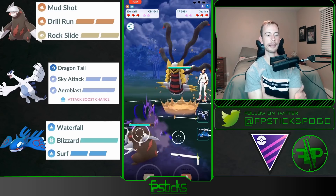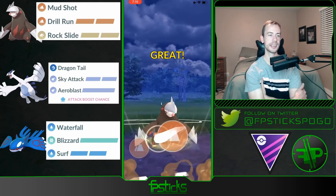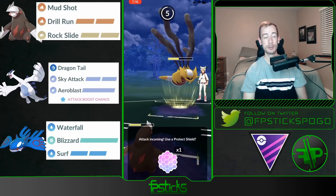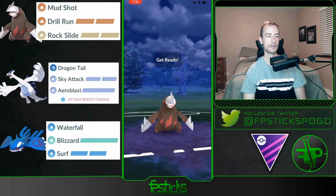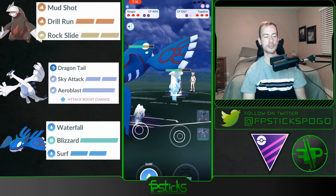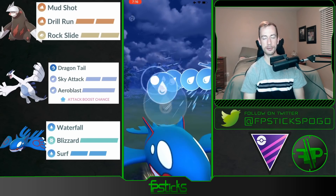Excadrill into Giratina again — I need to put it in a health range where it's low enough that if I lose switch advantage, my Kyogre can still deal with it — like in the one-third health range. I land another Drill Run, they shield it. It was a CMP tie — they baited me on the first one so I knew this was probably going to be the big move and I shield it. I farm a little more, throw the Drill Run — they let it go but survive with a sliver of health. I store a move on my Excadrill and swap to my Kyogre to farm as much energy as possible. Since the Giratina has a sliver of health, they'll probably try to use it as a sack swap late game.